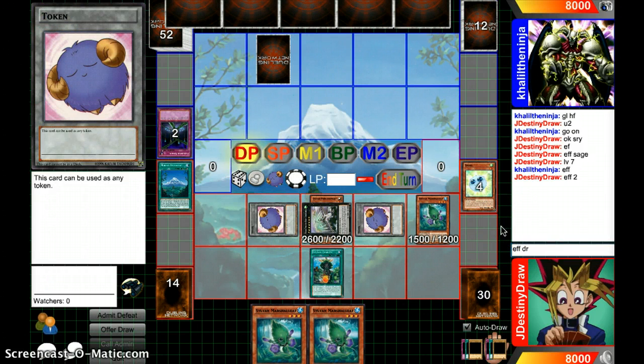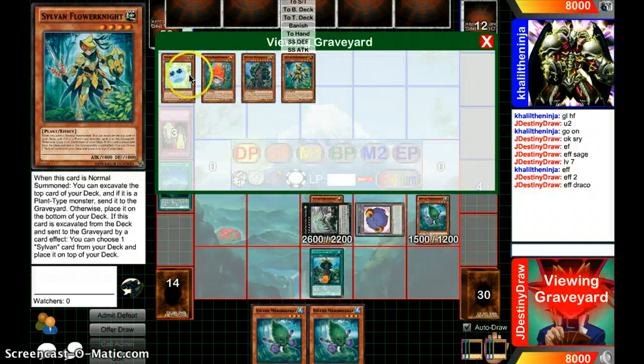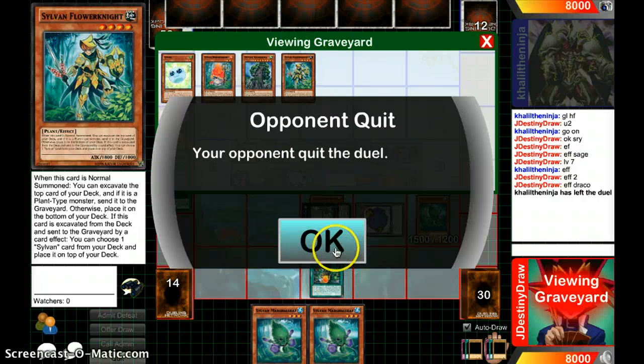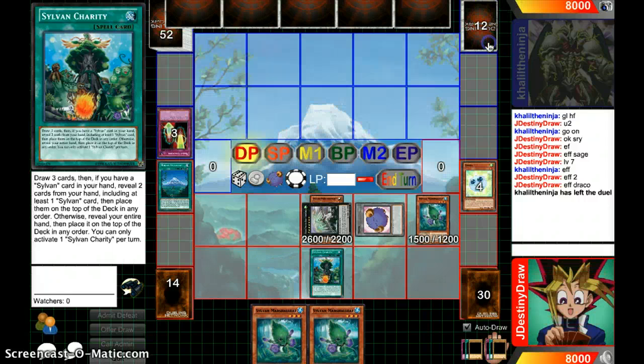Let's go Effective Draco — remove one and destroy that. We could banish this and get a level eight. And he rage quits, of course. Well, that was a short video, but looks like we won that one. Jade DestinyDraw signing out.